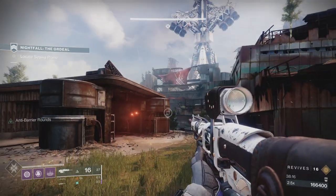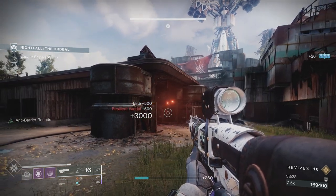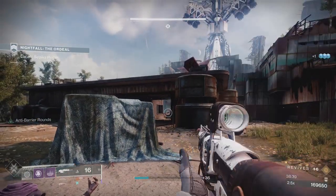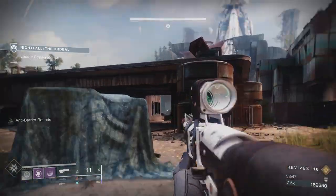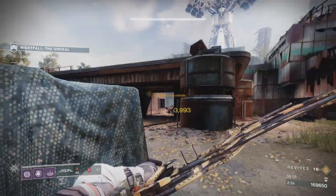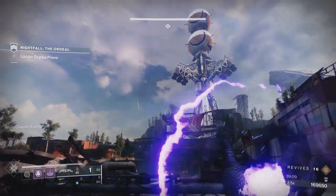I was very happy with the grenade throws in this section — I don't think I missed one on the brigs. You can see the increase in numbers. The scout rifle is really good especially with Sundering Glare — tons of ammo — but you're using the same pool as the bow. If you run out of bow ammo, the game won't give you more bow ammo because you've still got primary. That's the only downside for scout rifle versus sniper.